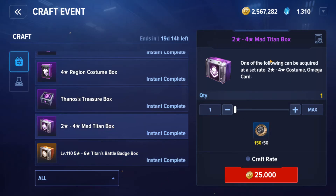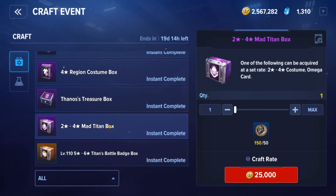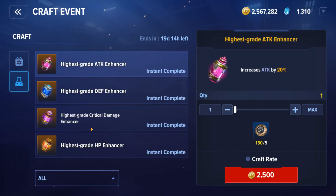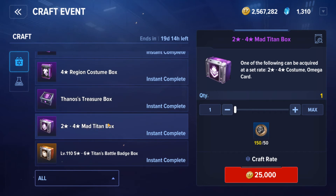Instead, I recommend crafting Mad Titan Boxes. You have chances to get four-star costumes and omega cards — the chance may be low, but if you craft enough you'll get some decent rewards. What you really want is guaranteed rewards for the points you spend. Don't waste your points on those battle badges. As a free-to-play player, spend on Mad Titan Boxes for costume and omega card rewards. You need lots of dupes to re-roll cards for the right stats, and you'll want both a PvP and a PvE omega card set.